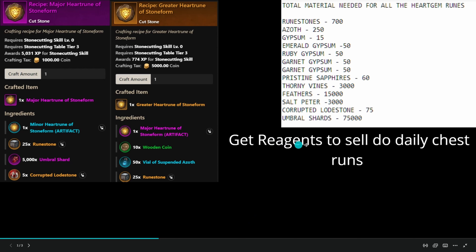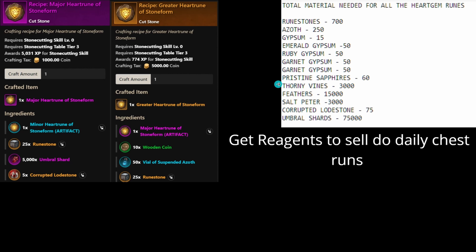Do daily chest runs for the reagents because those are going to go up. There's tons of money to be made — even with the buy orders for craft mods, charms, skinning charms, miners' charms — there's a bunch of money being made there. That's everything I wanted to go over. Anything New World — like, comment, subscribe. Thank you, have a great day!